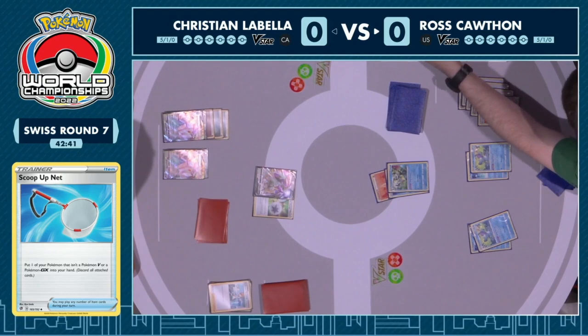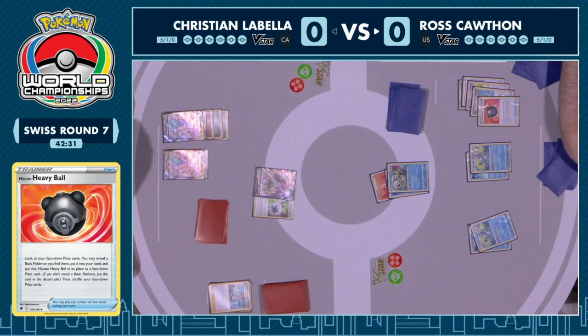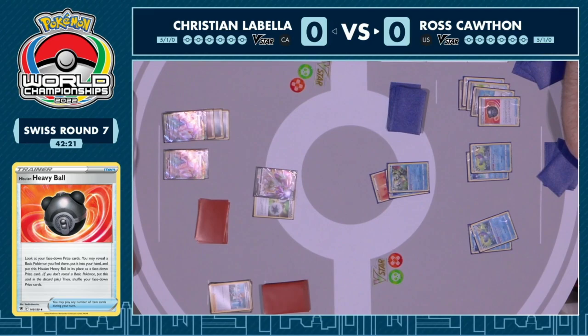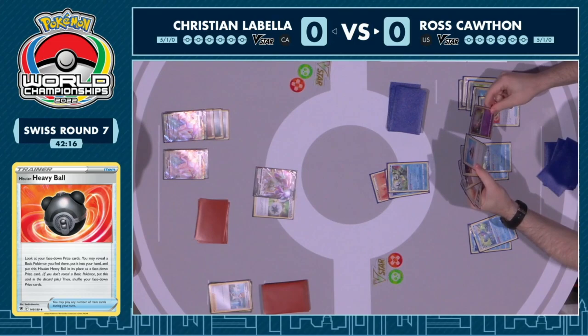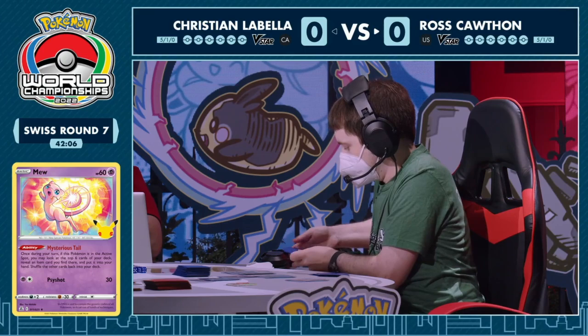Ross going in with the Hisuian Heavy Ball there as well — checking out the prize cards and being able to select a basic Pokémon out of them. If Ross wasn't already aware of what was prized, now they definitely are. You can tell that Ross has a lot of experience behind this deck by the way he operates it. He's so methodical with his decisions, and now the Mew is coming out.